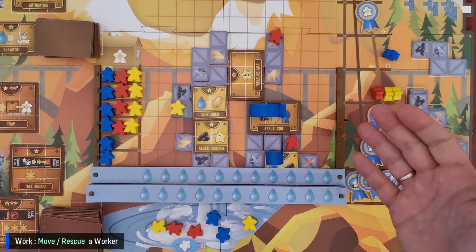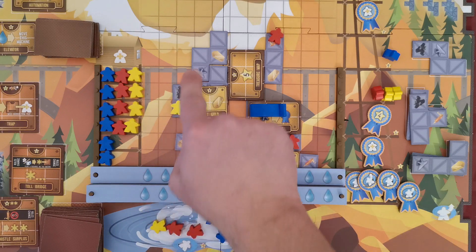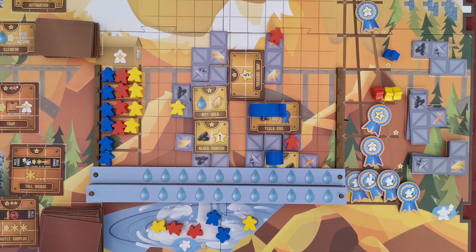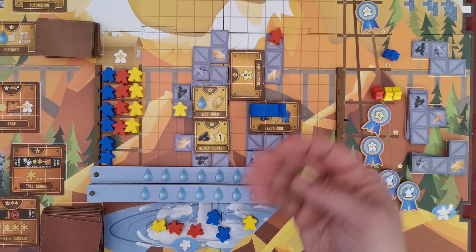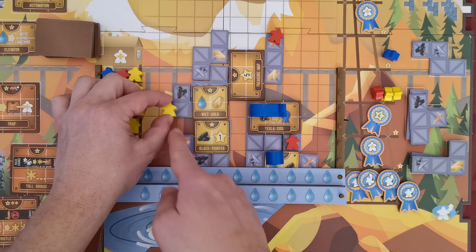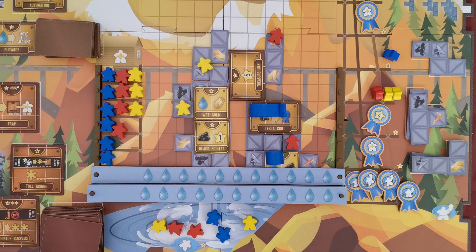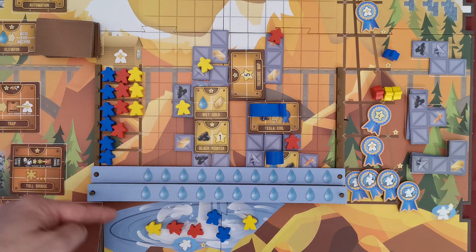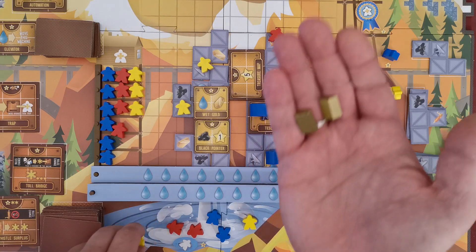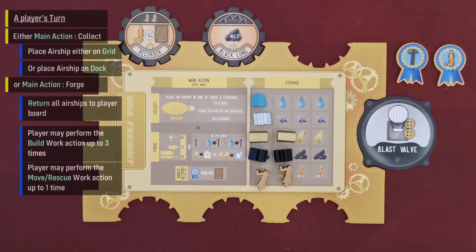With the move work action, a player moves one of his workers to any scaffold square on the grid. This action costs one gold resource if the player takes his worker from another scaffold square or from his barracks. If the worker comes from the whirlpool, the player needs to pay two gold resources to rescue him.